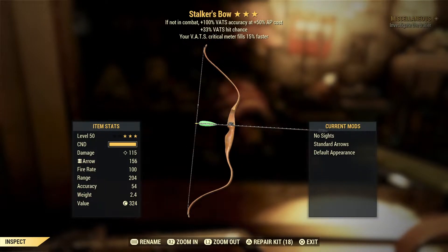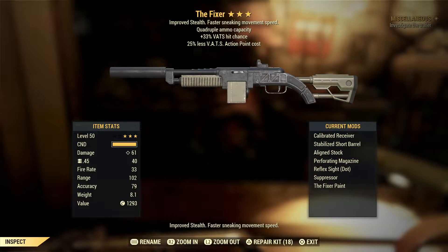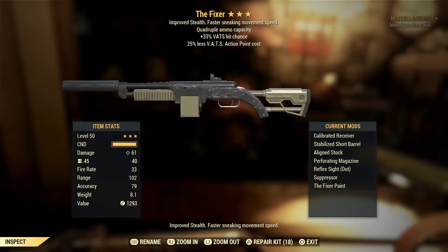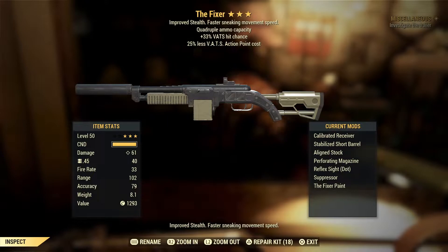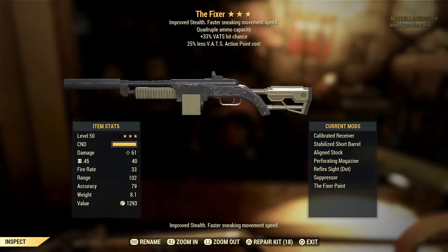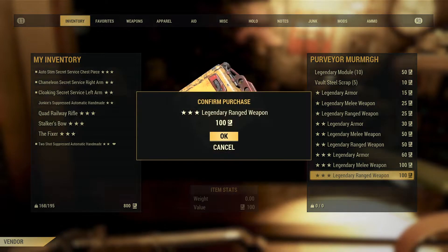Here we go again — oh come on, we got a Quad Fixer! Lovely, now that's what I'm talking about. We get the improved stealth and faster sneaking movement because it is a Fixer, and the quad ammo capacity from the quad effect. It's a shame it's not explosive, but 33% VATS hit chance and 25% less VATS action point cost — that is a lovely roll. I've been after Fixers and Handmades, having just tailored my build to be a Junkies build, so a Junkies one would have been nice, but I'm really happy with that.